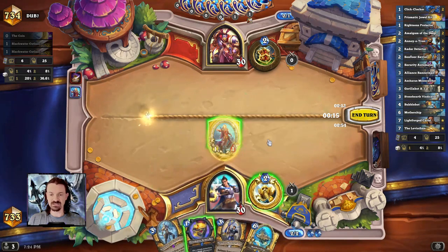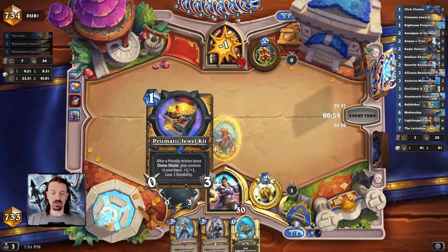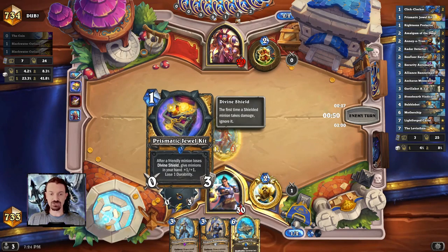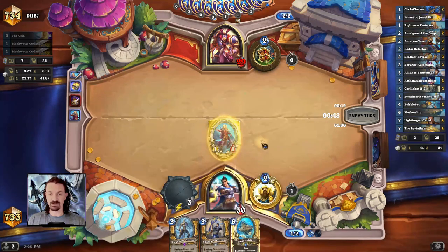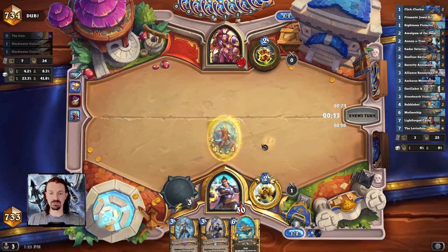The only way we can spend mana this turn is to Hero Power, but Hero Power for two mana is actually really weak — you don't ever want to just Hero Power. So we are going to float one mana, but we're going to get this Prismatic Jewel Kit in play. This is going to buff the minions in our hand, and next turn we're actually going to be drawing, hopefully, a lot of Mechs that are going to be able to get buffed.